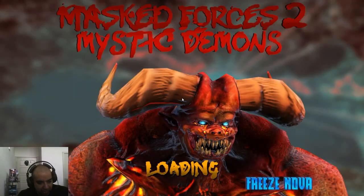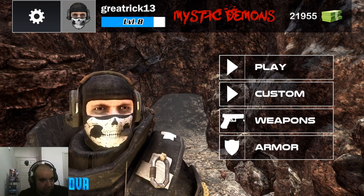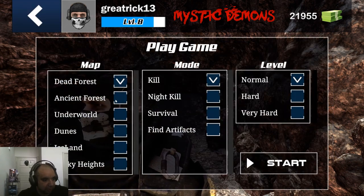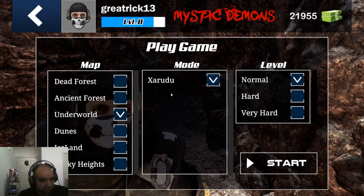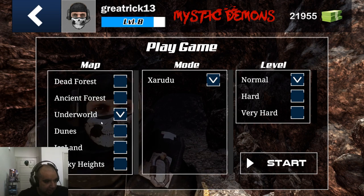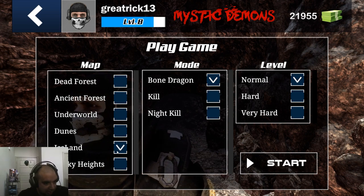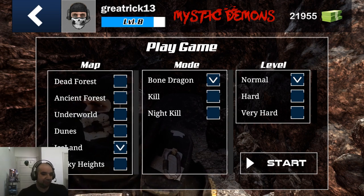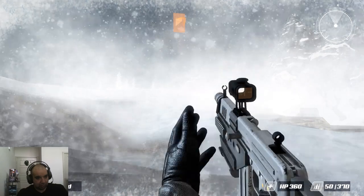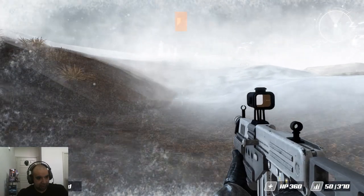So you can go upgrade your equipment or get better weapons. In the underworld, that's where you find — I believe that guy we see on the load screen. One thing I do know we can find is an Iceland — that's the bone dragon. Just follow the arrow that's up top there.